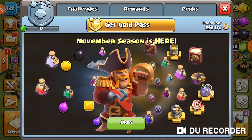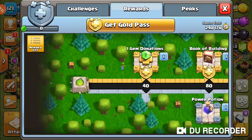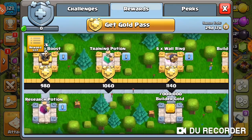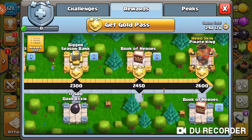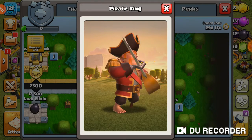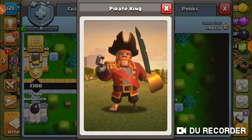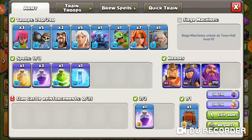We have the brand new season pass with the brand new hero skin, the Pirate King. These are basically the challenges and rewards for the normal pass and the gold pass. The normal silver pass doesn't seem all that exciting — it has the standard gold, elixir, dark elixir, and heroes. But the Pirate King is really cool: he has a peg leg, a pirate sword with a huge handle, a hook arm, and a pirate hat.